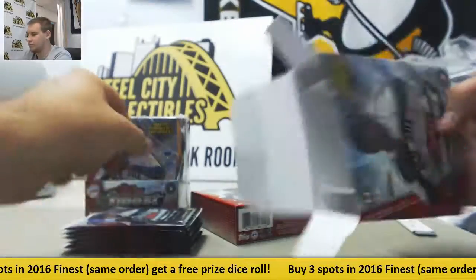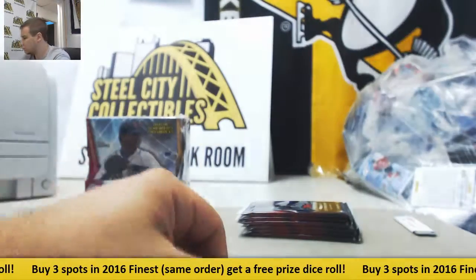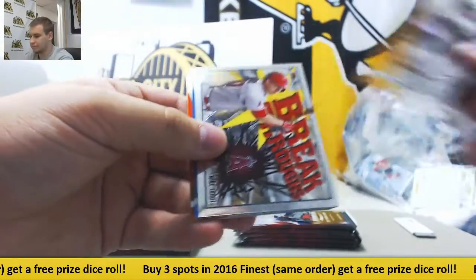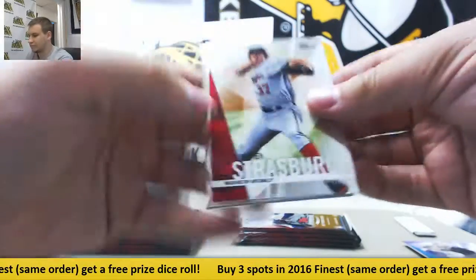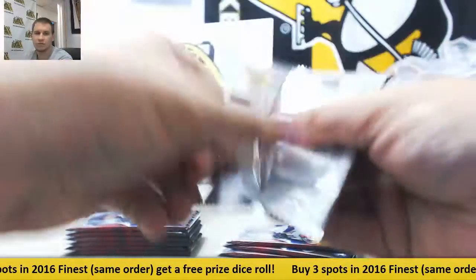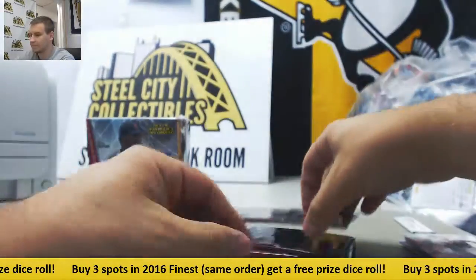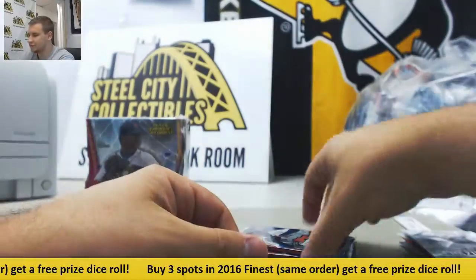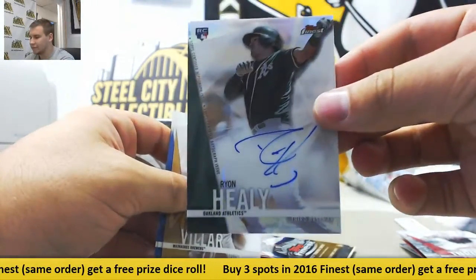Let's see what we've got in here. Purple Refractor to 250, John Carlos Stanton. Ken Griffey Jr. insert and base. Roberto Azuna Refractor. Regular base and inserts. And a Rookie Auto — Ryan Healy for the A's.